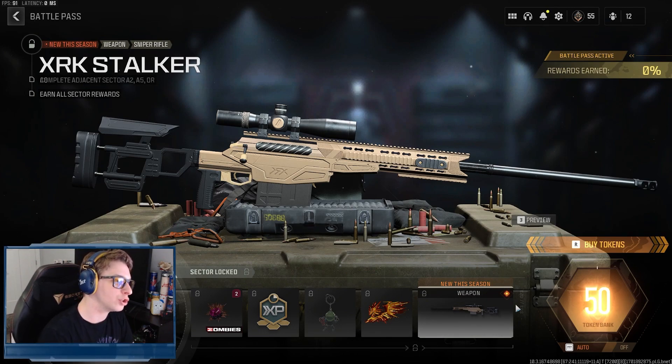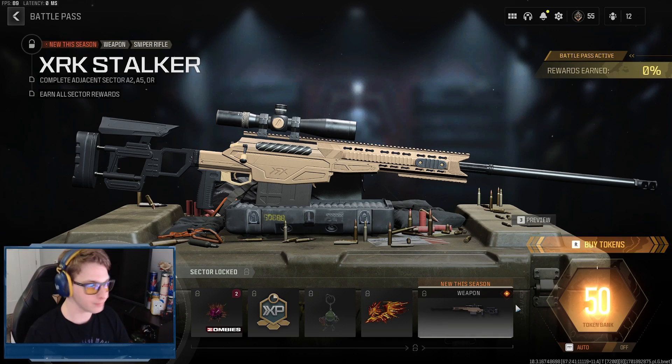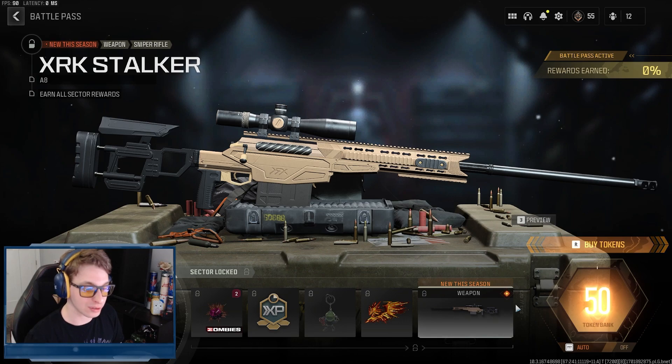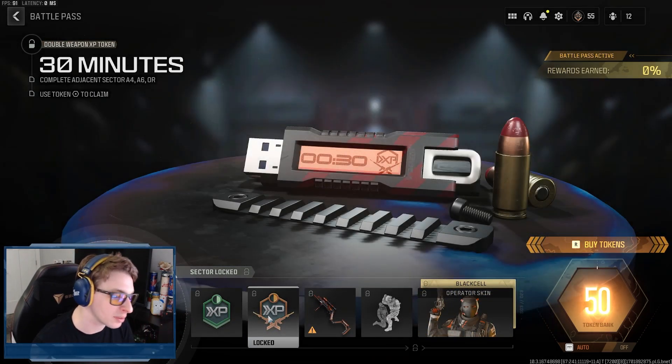Our first new weapon in the battle pass is the XRK Stalker sniper rifle. From what people tested prior to the season's release, this might be the go-to sniper rifle. People are hopeful it feels more like the AX50 — that Warzone 1 sniping we were used to. One tester said it kind of felt like the Locus from BO4, which is a good sign because I love the Locus. It'll definitely be one of the next camo videos. We also get 30 minutes of double XP and 30 minutes of weapon XP.